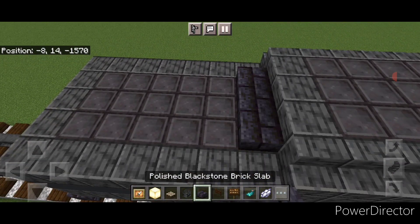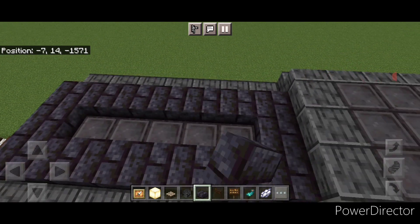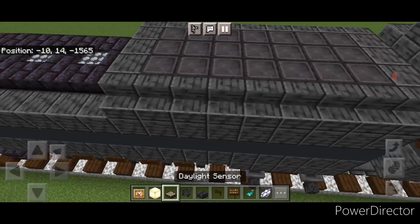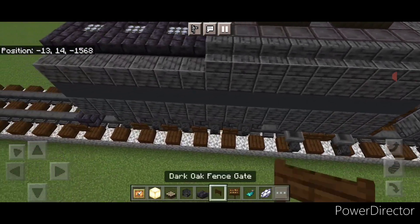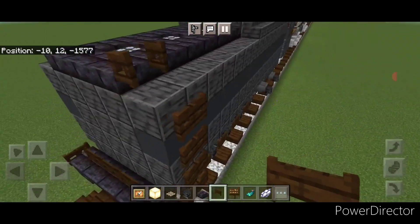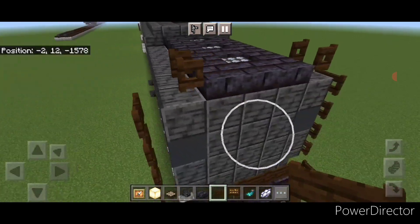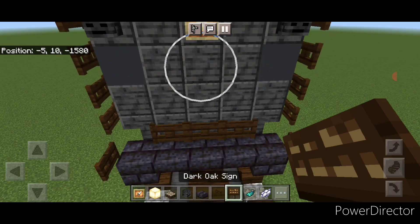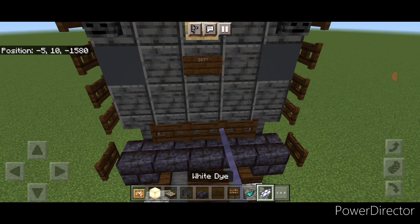On top of the back, three blackstone brick slabs. Come down the side, across the back, and up the other side. Put three daylight sensors and a slab in the two holes. Up here, two daylight sensors in the middle on each position. On the side of the back, do a column of four dark oak fence gates coming up and open one gate on each side. On the back middle up top, put a glow item frame and frog light, then a wither skeleton skull on either side. Under the light, put a dark oak sign with '3977' and hit it with white dye and a glowing sack.